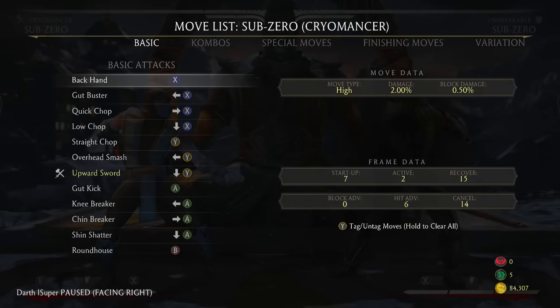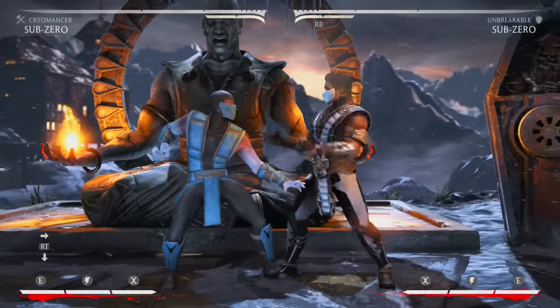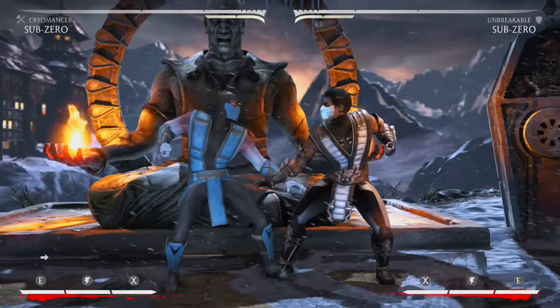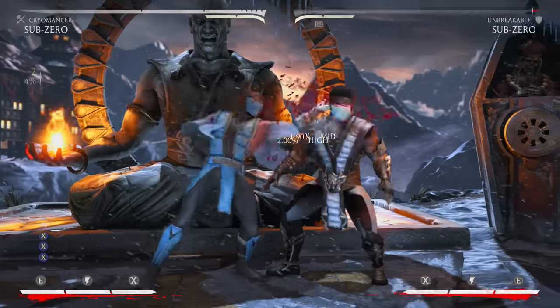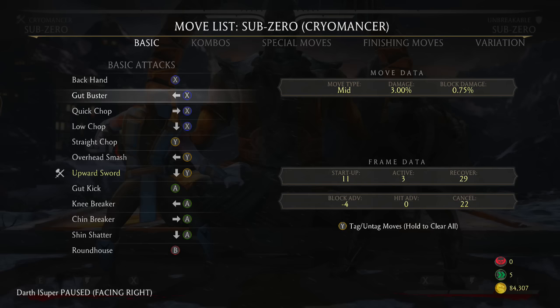His standing 1 is 7 frames, so it's definitely what you want to use to punish up close. In Cryomancer you can go 1-1-1 into ice ball; in Grandmaster and Unbreakable you want to do 1-1 into ice ball, because in Cryomancer he gets an extra hit from the sword to combo off of.